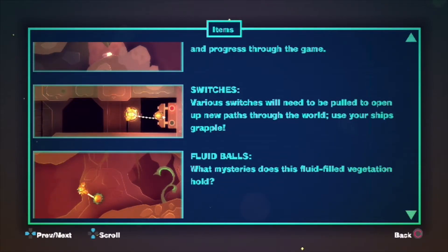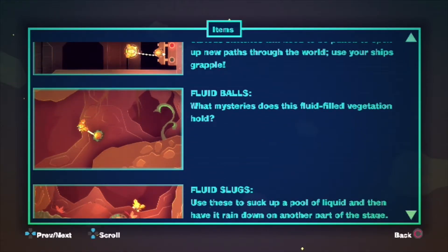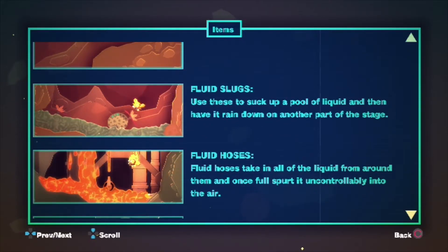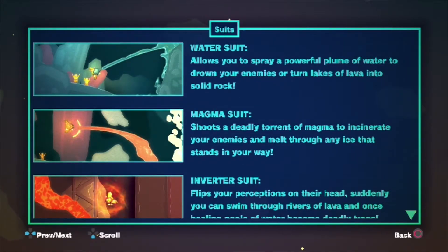Treasures: collect hidden treasures to unlock new stages and progress through the game. Switches: various switches will need to be pulled to open up new paths through the world — use your ship's grapple. Fluid balls hold mysteries in their fluid-filled vegetation. Fluid slugs: use these to suck up a pool of liquid and then have it rain down on another part of the stage. Fluid hoses take in all liquid from around them and once full, spurt it uncontrollably into the air.